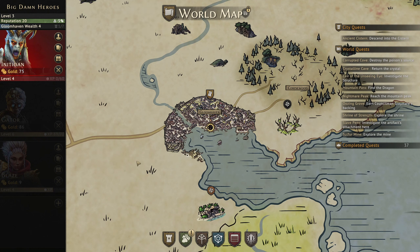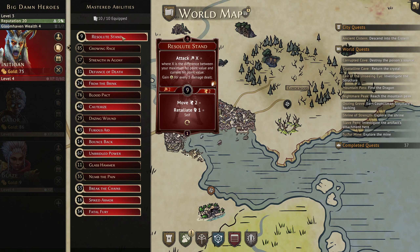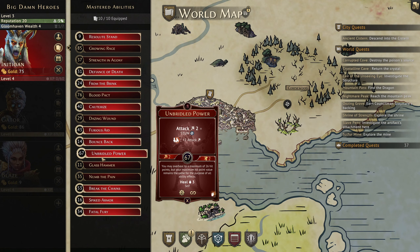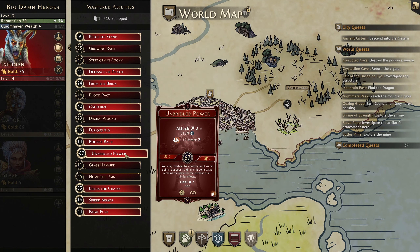Hello everyone and welcome back for another episode of Gloomhaven. I've gone through and done Inotion's level ups. From the original cards, I decided to go with Unbridled Power from the extra set, just because it's Attack 2 Stun. And Stun is such a useful ability, it's almost a no-brainer for me.